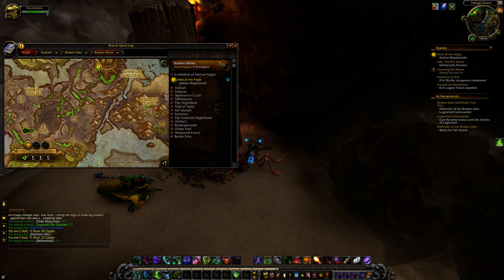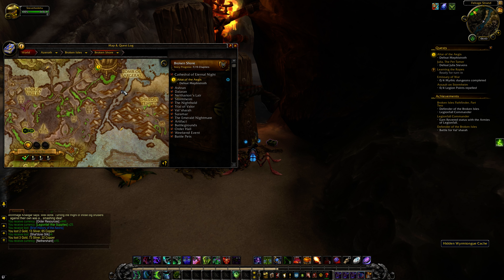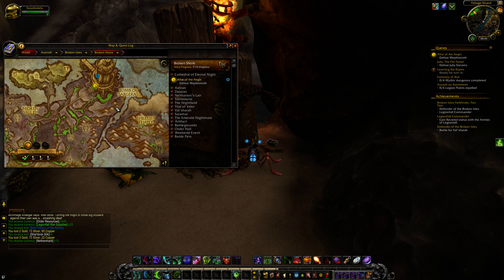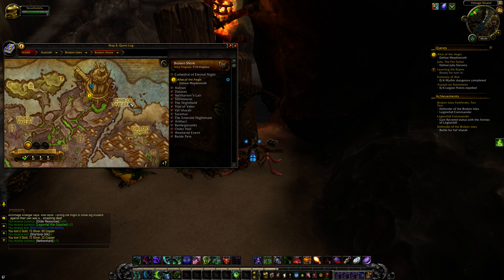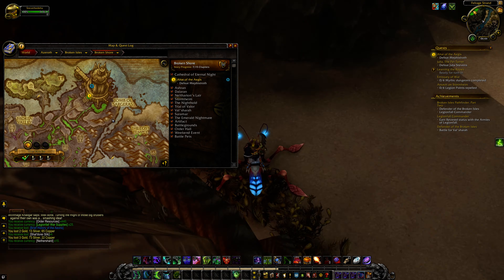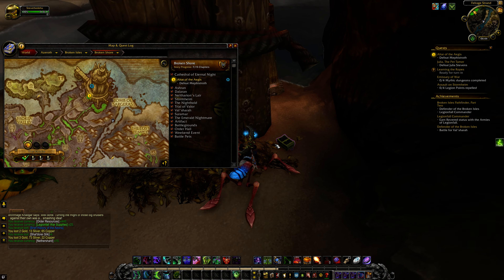Now, I don't know if this is a repeatable or just a random spawn chest, but if you head towards the Tomb of Sargeras on the Broken Shore — or more specifically the south of the Tomb of Sargeras — basically the sort of ravine between the Lost Temple and Tomb of Sargeras, on the left-hand side closest to the Tomb of Sargeras, behind one of these wooden pillars,